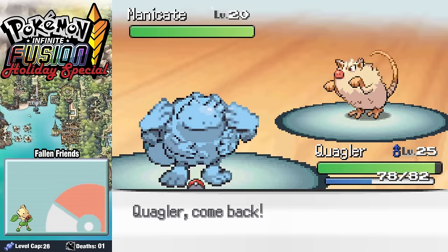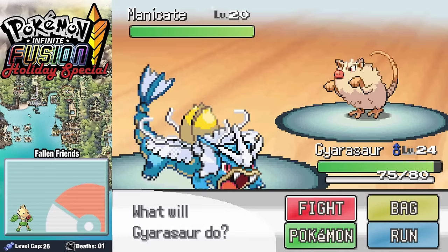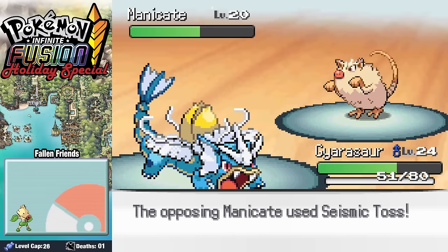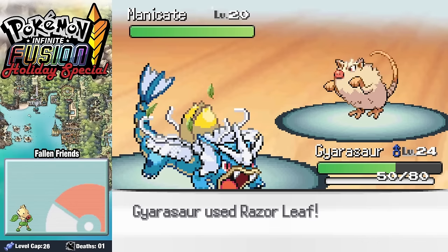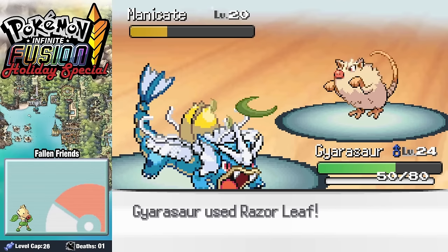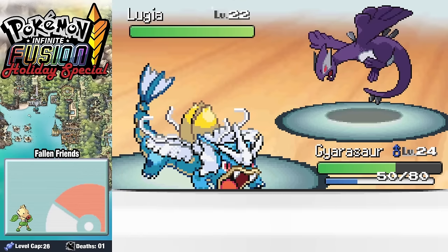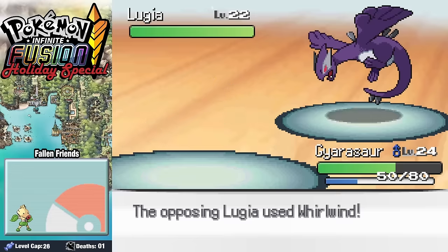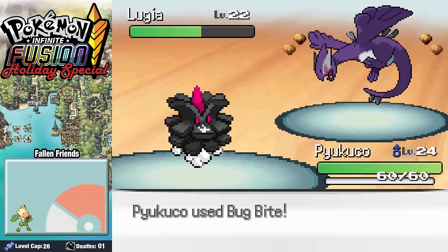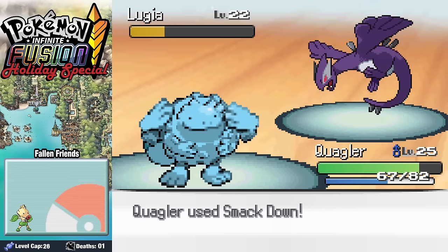Manicade comes in next, and once again I forget that I'm not Rock, swapping into Garisaur — though a Karate Chop isn't super effective anyway. Just like last time, we exchange throws for leaves, ultimately coming out on top thanks to our Berry healing us back up. Starbuck comes in just to say hi before going down. When Lugia comes in, we set up a Leech Seed, eventually get Whirlwinded out into our Pineco, and after more Whirlwinds, Bug Bites, and Smackdowns, we take the Big Bird down.